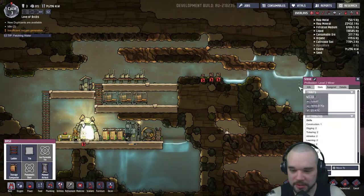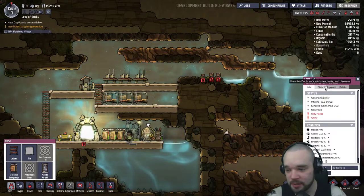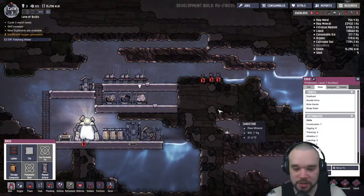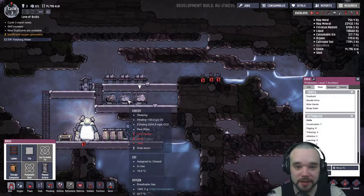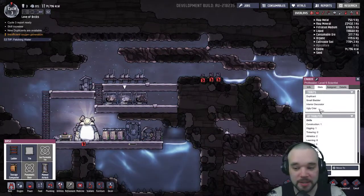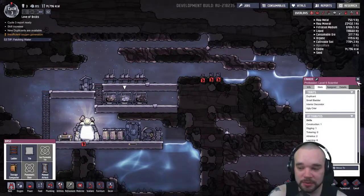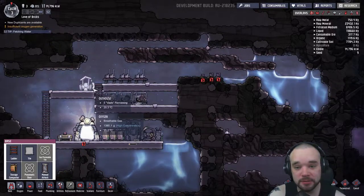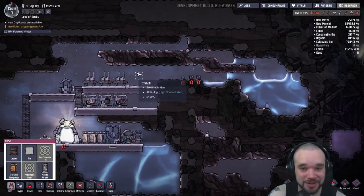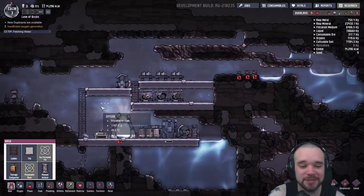Steve is destructive, so when he gets stressed he's going to destroy things. Amir is a binge eater - when he gets stressed he's going to eat us out of house and home. And Cheese It is an ugly crier. Looks like we've got some new stress habits, so I'm quite excited to try them out. Still trying to stay away from stress vomiters because they can pollute the place and cause hell.